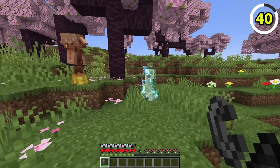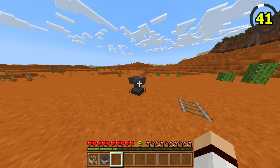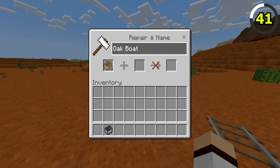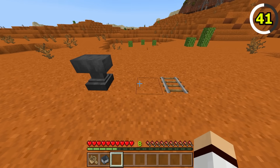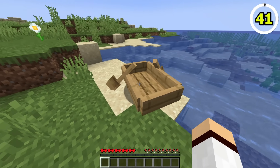In Java, if multiple mobs died to a charged creeper, only one of the mobs will drop a head. Boats and minecarts have a very odd feature in Bedrock Edition, as you are able to name these items with a name tag, and they'll display the name above them when they're placed. In Java, this feature is nowhere to be found.